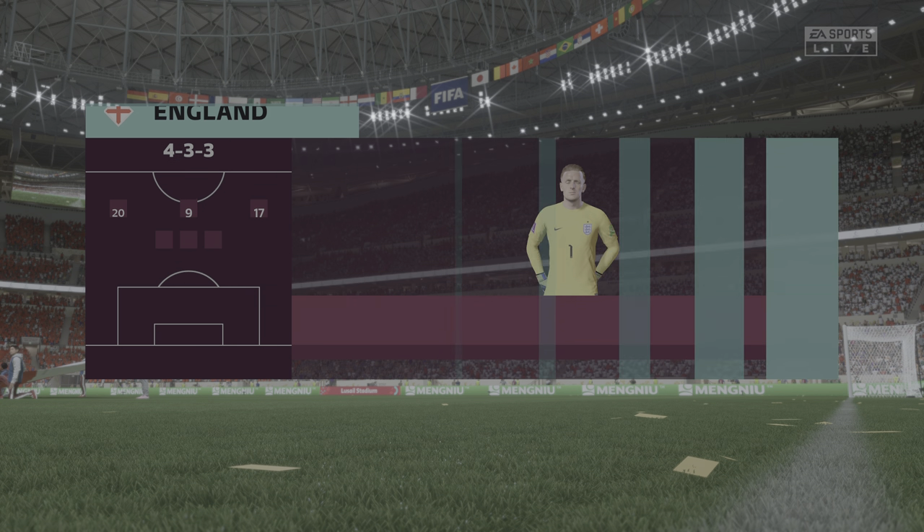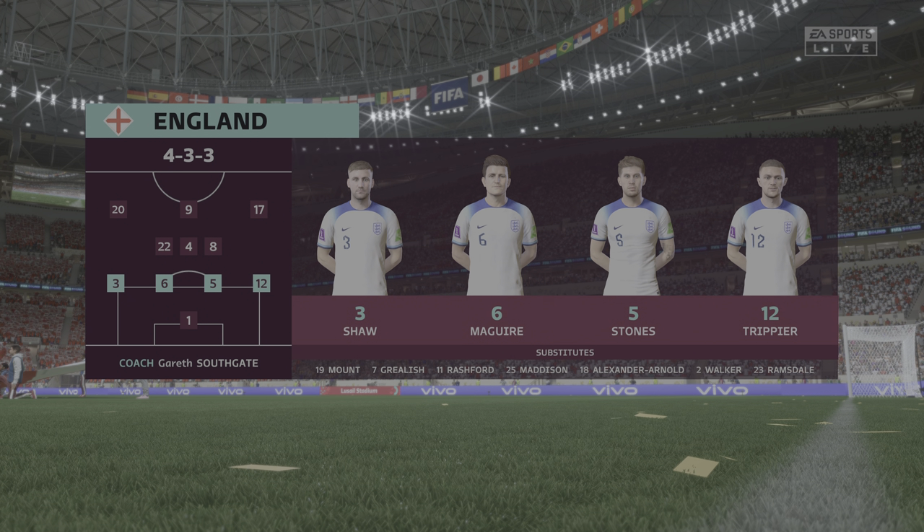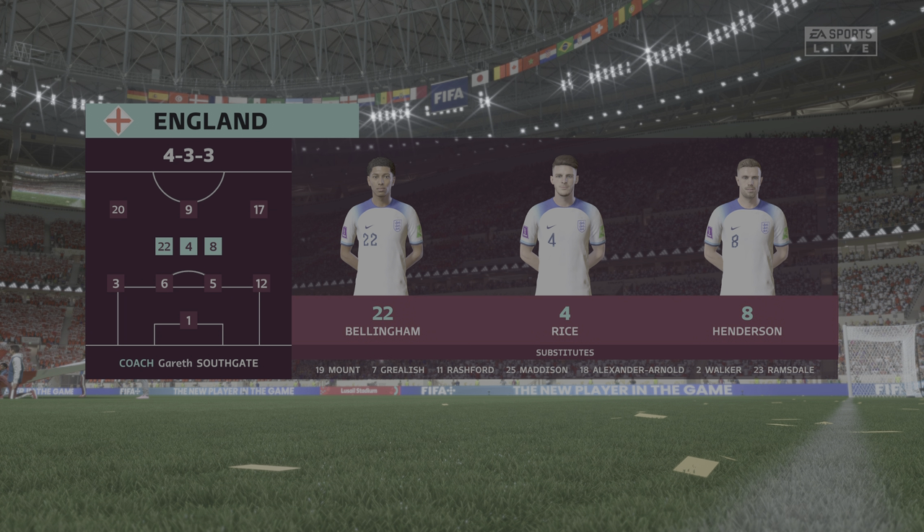The England first eleven: Jordan Pickford begins in goal, Kieran Trippier starts alongside Luke Shaw as fullbacks, Phil Foden plays with Bukayo Saka on the flanks, and the responsibility of leading the line today goes to Harry Kane.